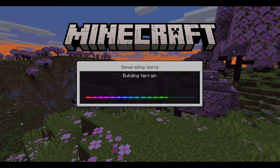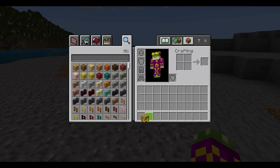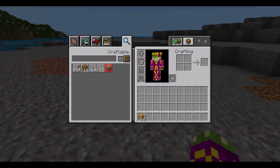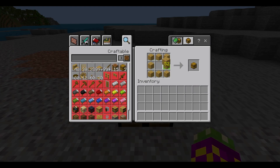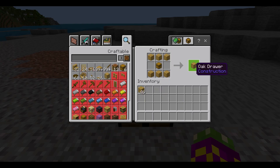Let's go ahead and jump in and check it out. I'll show you guys how to set up some drawers, how you can use them, how to upgrade them, and all of that. The drawers are actually pretty easy. If we just grab some wood right here, we're gonna build ourselves a crafting table. We need a chest, and after you get a chest, all you need to do is this — and now you have access to a drawer.